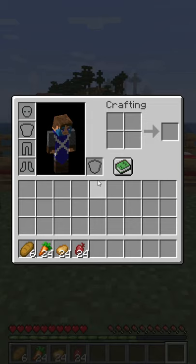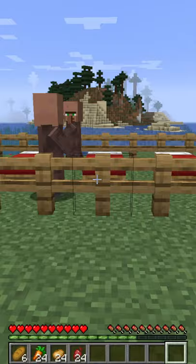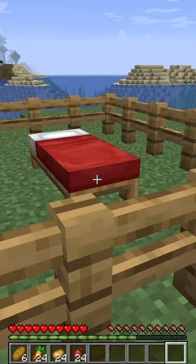So to breed villagers in Minecraft you're either going to need 6 bread, 24 carrots, 24 potatoes or 24 beetroot. You're also going to need enough beds for the villagers — one for the mum, one for the dad and one for the baby. If you don't have enough beds then the villager won't spawn.